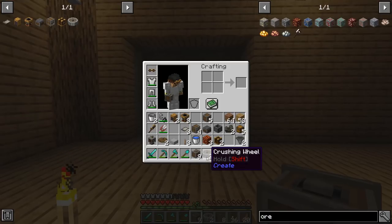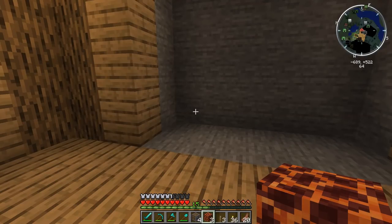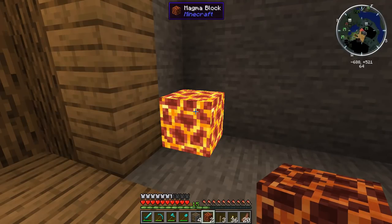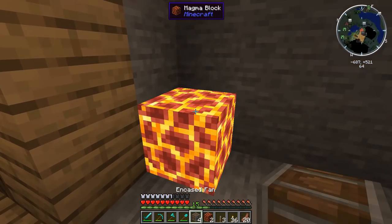You want to run these at a relatively high speed because that directly impacts the rate they process ore. It's totally fine to run them as slow as possible — they do not have a minimum speed like the mechanical mixer does — but you'll have a really long wait time to process all your ore. So today we're running these at their maximum speed for one encased fan each. With the crushing wheels, both need to be spinning at the same exact speed in opposite directions towards each other — the one on the left spinning clockwise and the one on the right spinning counterclockwise. We're going to start with a very simple encased fan setup.